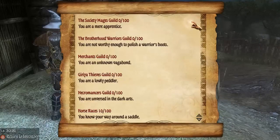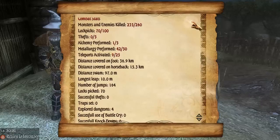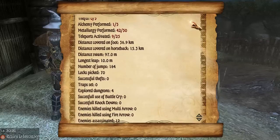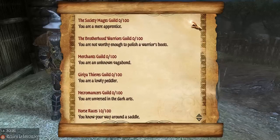Turns out there is something like a horse riding community reputation. My reputation went up by 10 — 'You know your way around a saddle.' Lockpick: 70 out of 100. That's what I get skill points for — alchemy performed, metallurgy performed. The next time I pick 30 locks, I get another skill point. Monsters and enemies killed. Arena. Horse races. For these you also get skill points, so you get a lot of skill points. There's the Thieves Guild and Merchants Guild — this is going to be a huge game and a huge let's play.